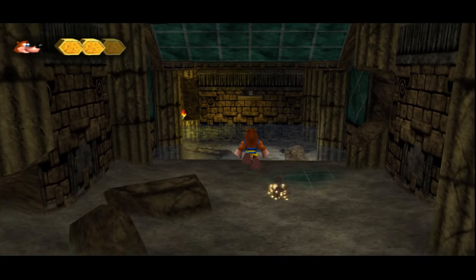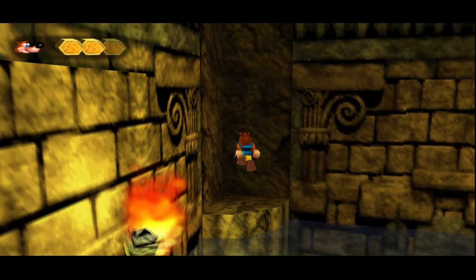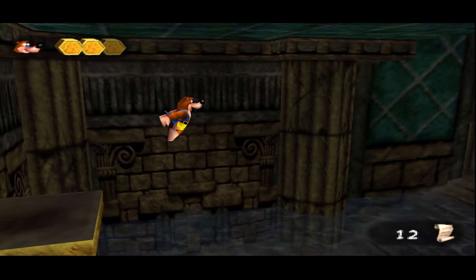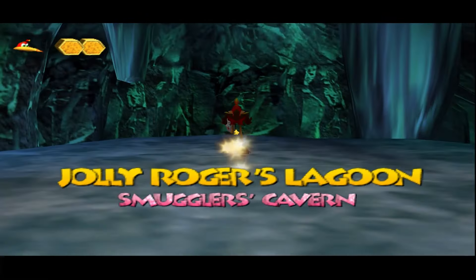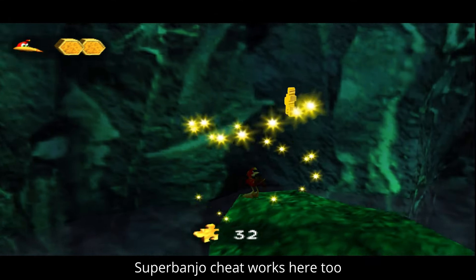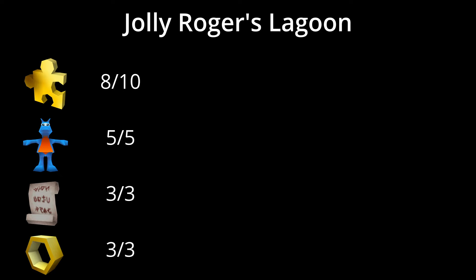Moving on to level 4, Jolly Roger's Lagoon — we can easily collect every Jinjo and empty Honeycomb. For Cheeto pages, we can collect 2 out of 3 normally, but the last one expects you to use Kazooie's Glide from level 7. However, there's an easy glitch called a Pack Jump, which enables Banjo to jump out of a Pack Whack, letting us collect that final Cheeto page. For Jiggies, 7 out of 10 are obtainable via normal play. The Jiggy in the Smuggler's Cavern can be reached by grabbing Turbo Trainers from Blubba's shop, running and jumping at the last second before they wear out, then Wing Whacking onto the platform — giving us 8 out of 10. Jiggy 9 requires the Hatch ability from the next level, and Jiggy 10 is one of the most infamous backtracking Jiggies in the game, leaving us with all but 2 Jiggies.